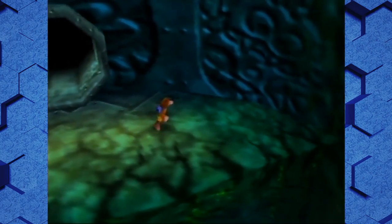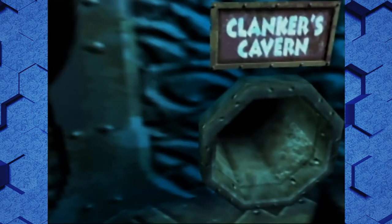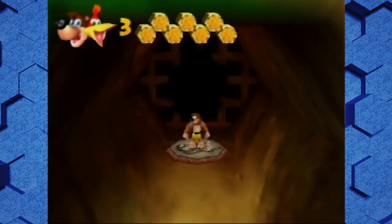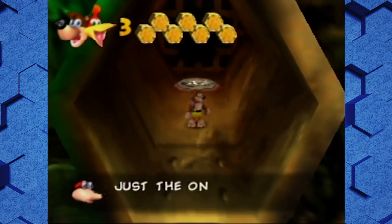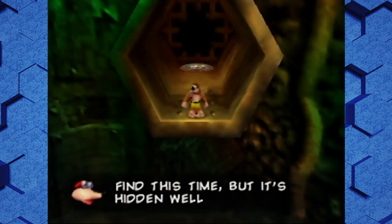We're back, on our way to Clanker's Cavern. This is where we left off. Last time we beat Bubble Gloop Swamp, even though we were supposed to do this level first, which I learned. So therefore it should be easier — maybe not take as long.